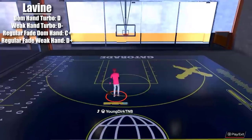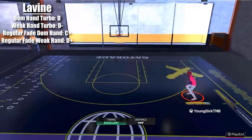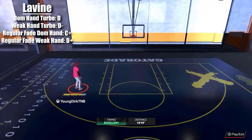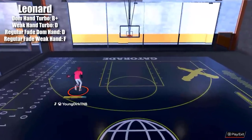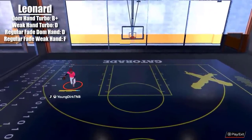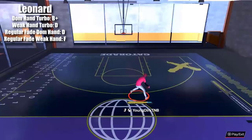Hopefully Pro Play can fix this. But everything about Zach LaVine's — all four of his fades are just not good at all. Do not use LaVine. Next, Kawhi Leonard — the dominant hand fade is good, but unfortunately the weak hand is just not good. The regular fades are just slow and bad and ugly.